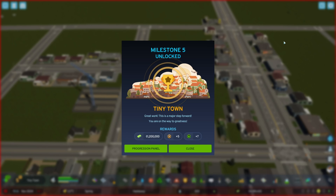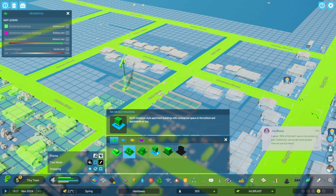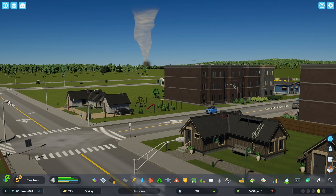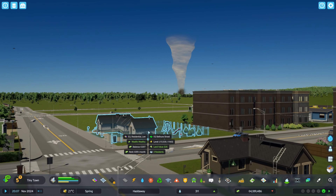We've made it — we're finally a town! Which gives us access to mixed use zoning and low rent housing, though we're not ready for those just yet. We do have our first row houses. And a tornado.